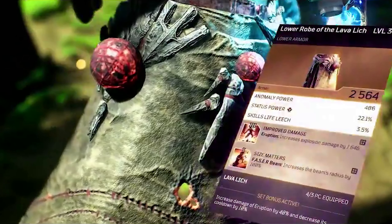The second piece is the Lower Robe of the Lava Lich — they're wearing four pieces of this set. This increases Eruption's damage by 40% and decreases cooldown by 10%, and Improved Damage for Eruption increases explosion damage by 1,600. The Size Matters mod increases Phaser Beam's radius by 100%, so lining up enemies in front of you becomes even more important. More people tagged when you Overheat means even more people taking that overheat damage.